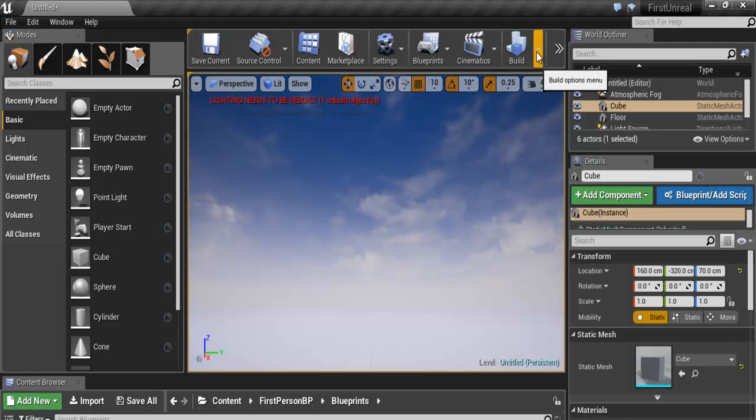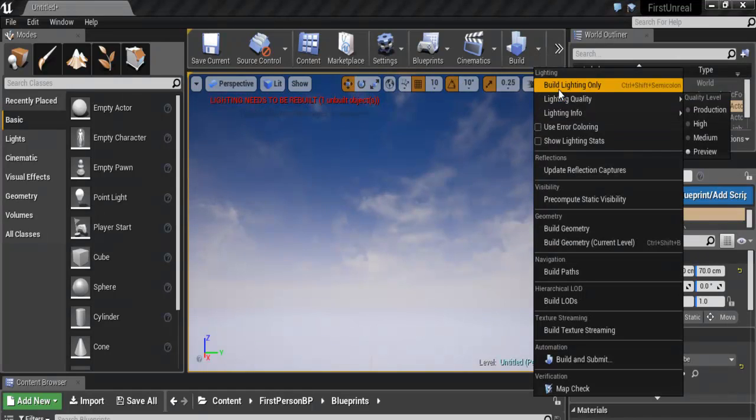I have one error, so all you need to do is come right here where I say 'Build', drop it down, and let's select 'Build Lighting Only'.